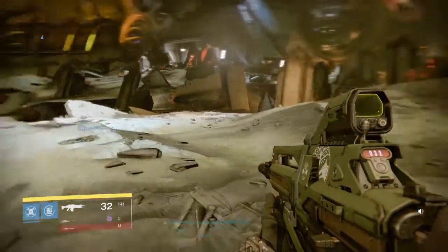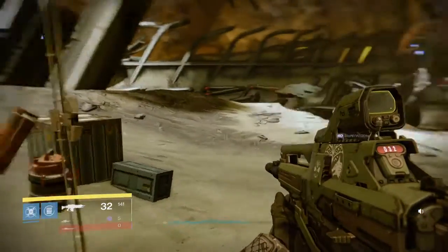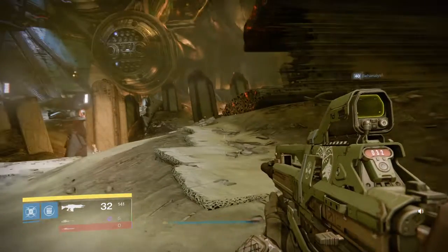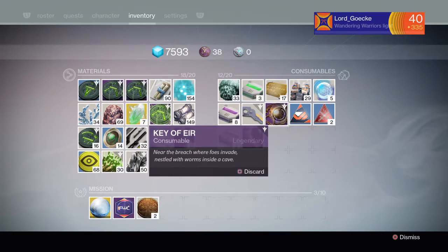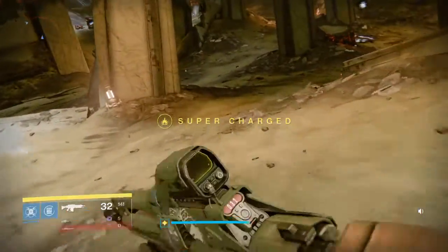Hey everybody, right now I'm on the Dreadnought — I'm exactly in the spot where you would first spawn. Today I'm going to be showing you where the Chest of Ur is. It's relatively really close. The key looks just like this — Key of Ur — and I will show you where it's at. It's really simple.